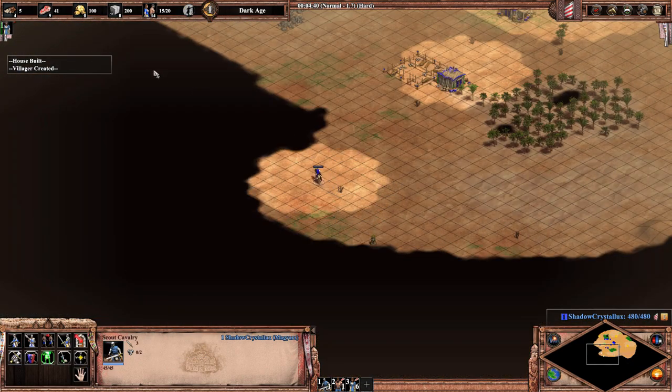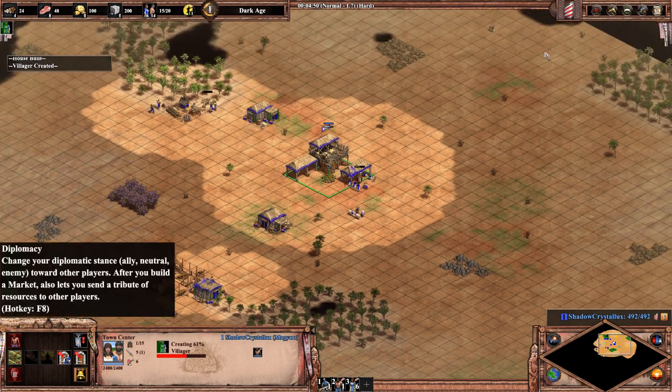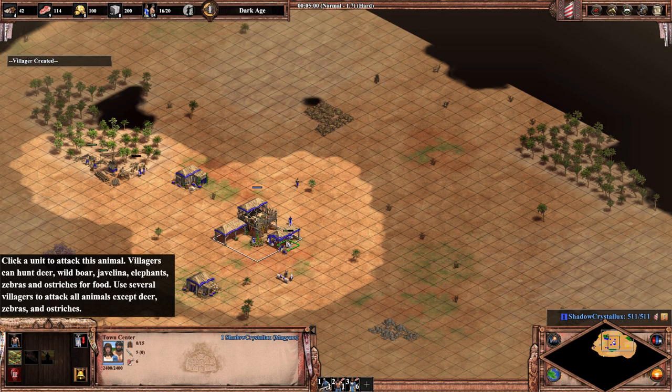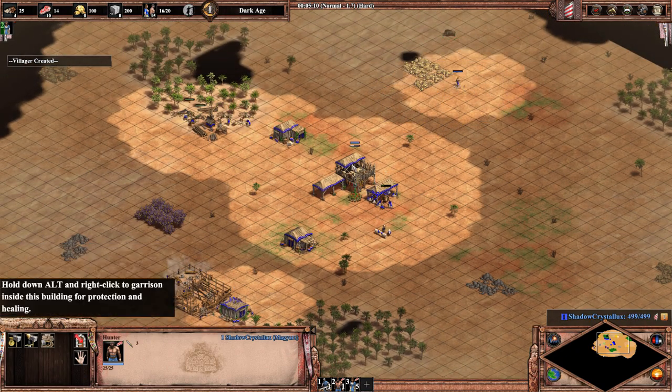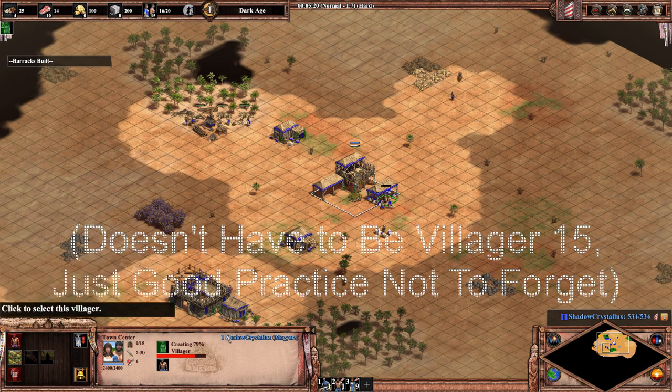Villagers 13 and 14 go to the boar underneath the TC, and don't forget to lure the second boar a little earlier than normal — at around 200 food on the old boar remaining. This is due to having more villagers on the boar than usual. Villager 15 goes to collect 10 gold, then goes to collect food underneath the TC.